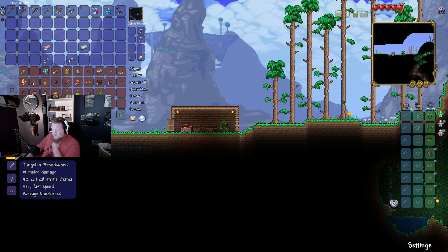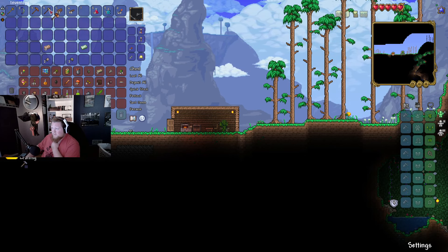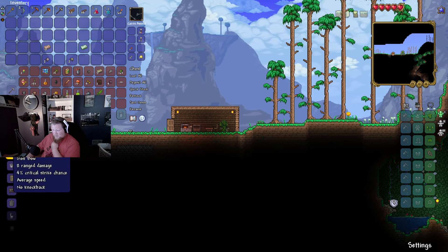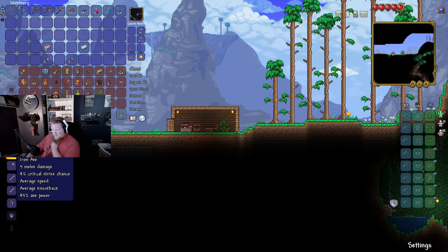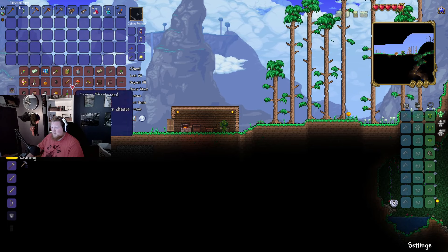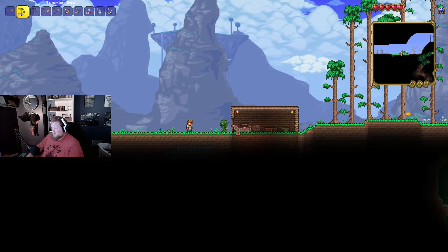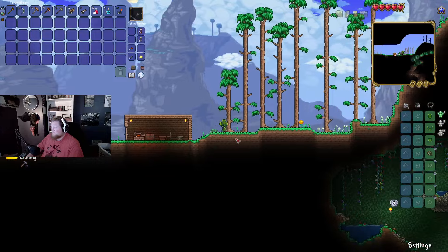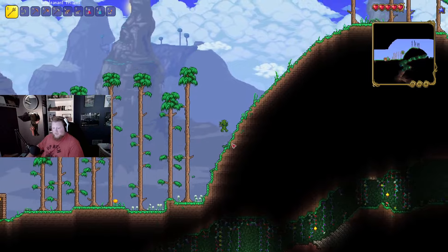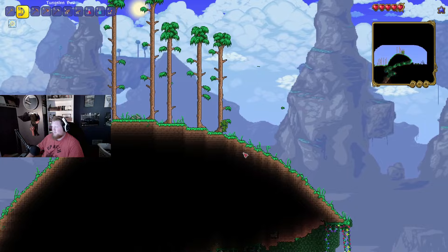We can make some tungsten stuff here — hold on. Alright, let's make a tungsten bow. It's going to be really good to have a bow. And then I think we're going to save the iron for now to make armor, because I can't seem to make any armor right now. But that's okay. I feel like we should go back down there and try and get our stuff — try and get that chest. That's what I really want, I want that chest.